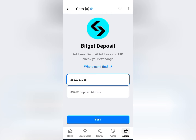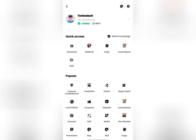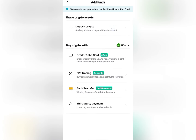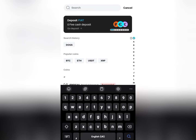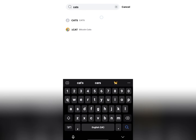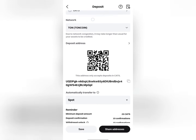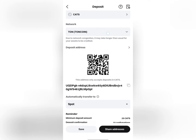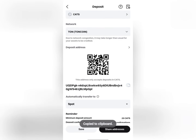The next thing I want to do is copy my CATS deposit address, and it's pretty easy. I go back to my Bitget, then click on 'Add Funds,' 'Deposit Crypto,' and then search for CATS. You can see this is it — this first option here. It currently has no icon but that is your CATS, and it's launching on the TON blockchain as you can see. TON blockchain is already included.